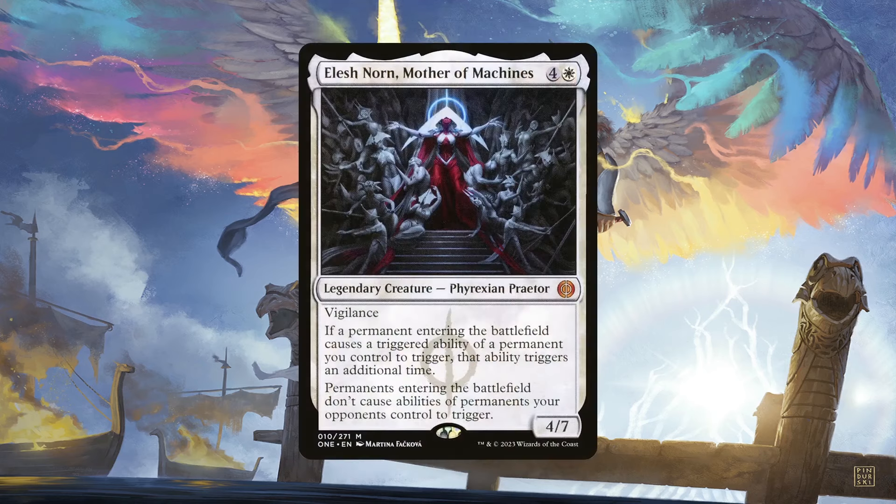Same with Elesh Norn, Mother of Machines. Not only is she a Panharmonicon for us, but a Torpor Orb for opponents. Granted, the deck doesn't have a ton of enter-the-battlefield triggers, but there's more than enough to warrant running her here. At worst, she'll stop opponents' own enter-the-battlefield triggers. If you've played Commander enough, you'll know that these types of triggers are players' favorite kind. So she'll do a ton of work here, whether for us or against opponents.